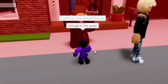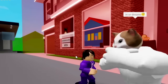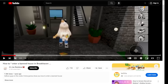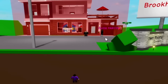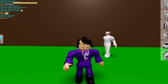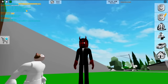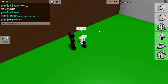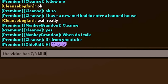I will enter the ban house and get in the party. In your dreams. My cat's crying. Okay, follow me, cat. All right, so I'm going to tell him that I have this ban-entering strategy which I'm going to use in order to get in the house and show this monkey. We already went over two or three of them, but this last one hopefully works the best. I have a new method to enter a ban house. And who's this guy with the Satan thing? He's the devil. It's from YouTube - the video has 7.3 million views.